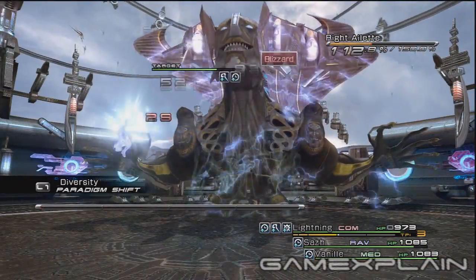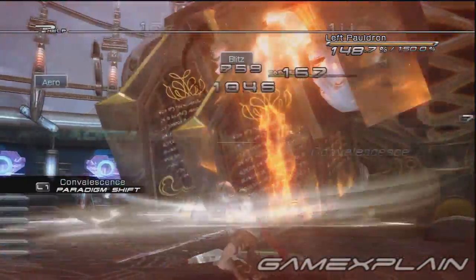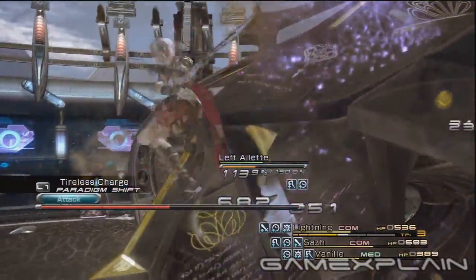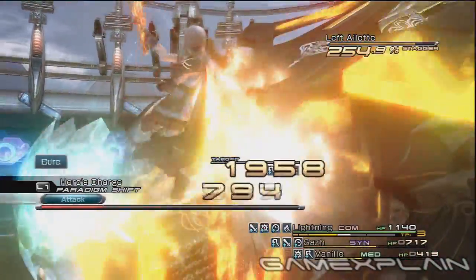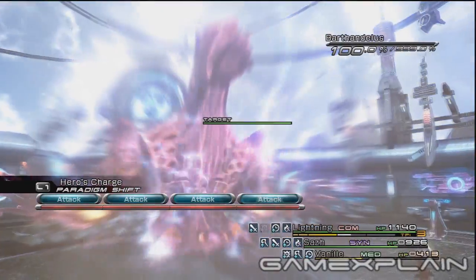Bartandilus will cast Magic Amplification, but this shouldn't affect your strategy. As always, walk away from a high chain gauge or stagger if you need to heal. Work your way in on Bartandilus' right side, and then his left. Try to destroy the last subface with a healer present. Once all four faces are gone, the real fight begins.